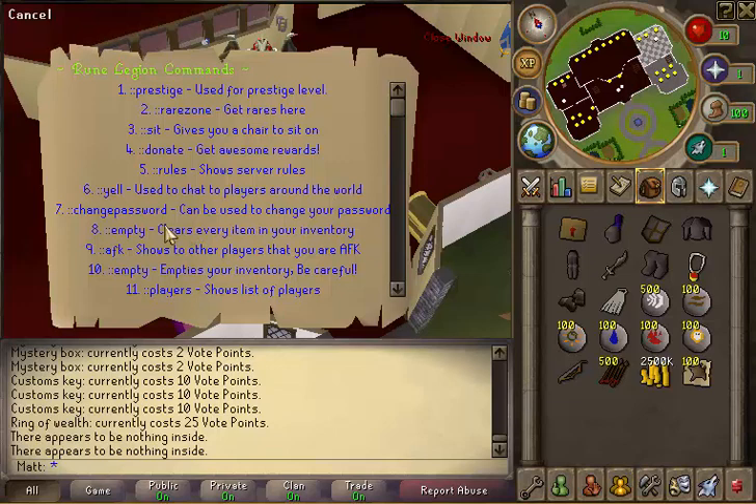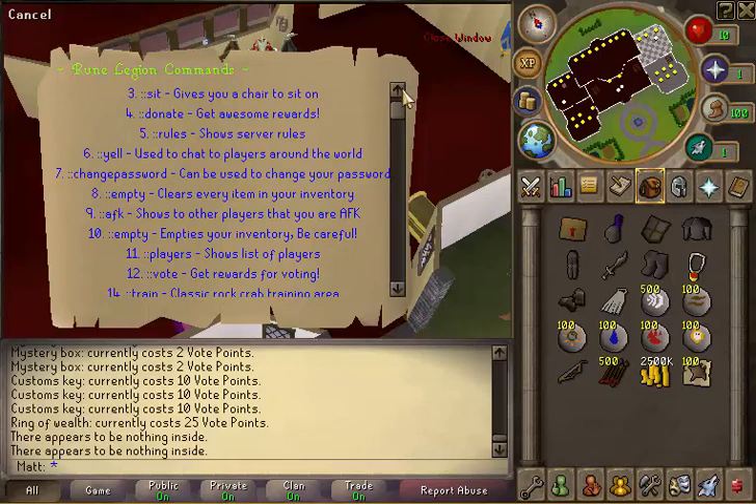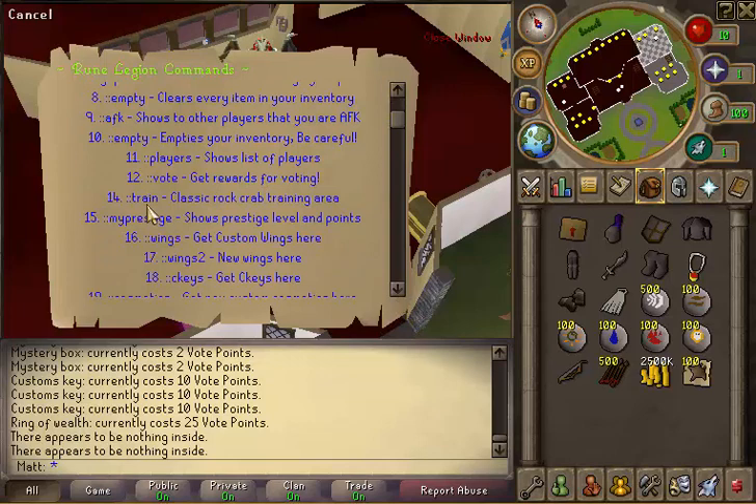You can change your password, empty your inventory — don't want to do that quite yet. There's also a command that throws a message up saying you're AFK. There's a players-online command and you can vote from here too — pretty sure that's on there twice. And train, which teleports you right over to the rock crabs area.